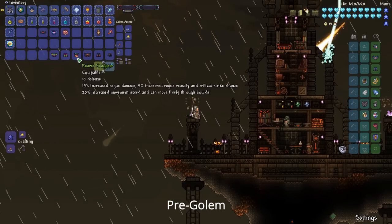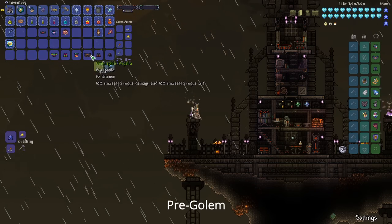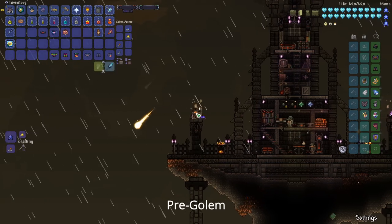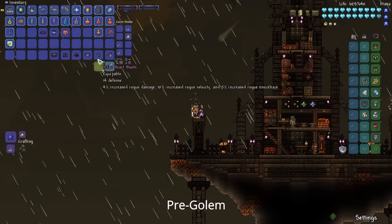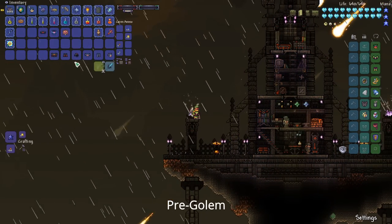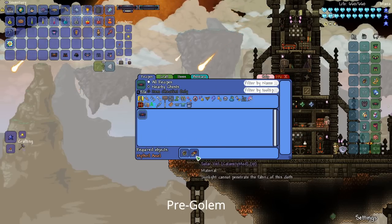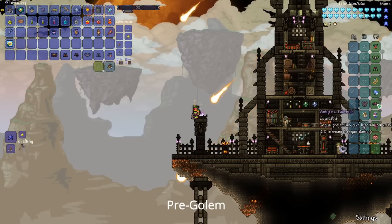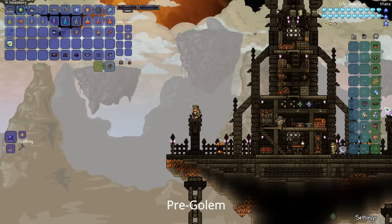After defeating Calamitous and Plantera, you'll definitely want to upgrade to either the Reaver Armor or the Umbrophile Armor. Both are pretty powerful — the Umbrophile does a little bit more damage in my opinion, but the Reaver Armor is pretty good too, so you really can't go wrong. You can also get the Vampiric Talisman by upgrading your Rogue Emblem with Solar Veils after defeating Calamitous. In my opinion it's a must for the Rogue class because of the lifesteal — it just makes the game a lot easier.